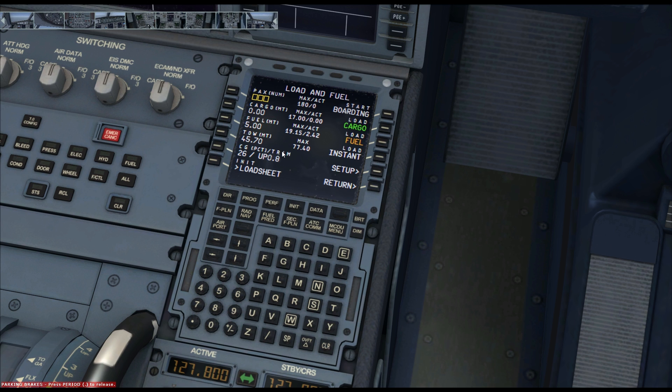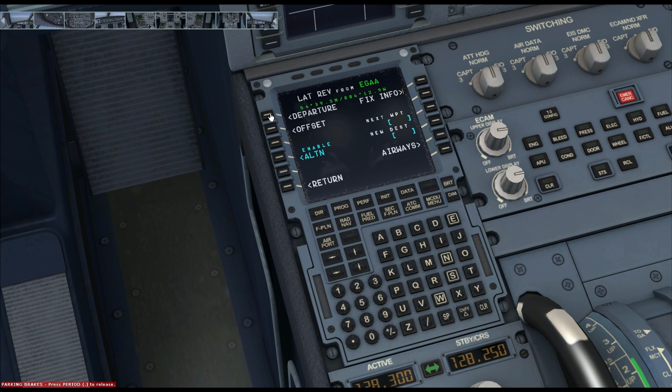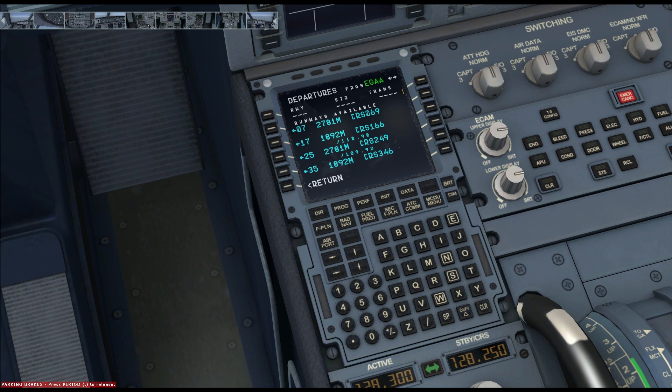Heading back over to the init page on the other side — 5.0 tonnes, no cargo today, it's a PAX flight. And we have 110 PAX, so pretty light for the A320. I'll load that up instantly because we need a quick turnaround. Head over to the flight plan page.